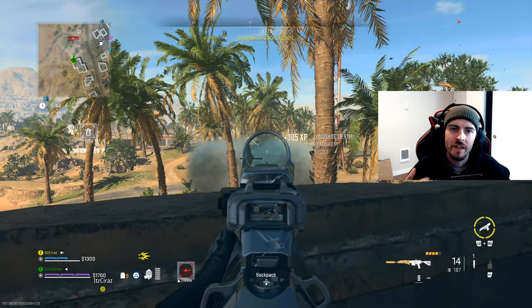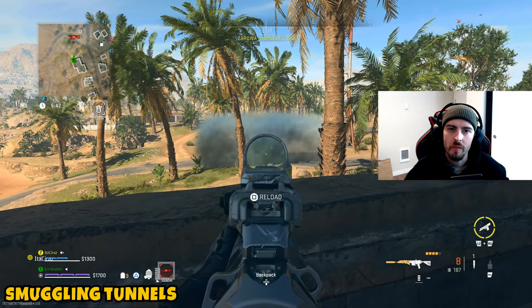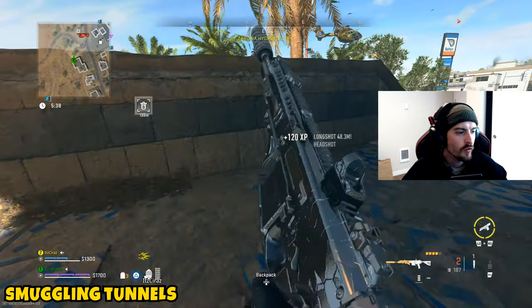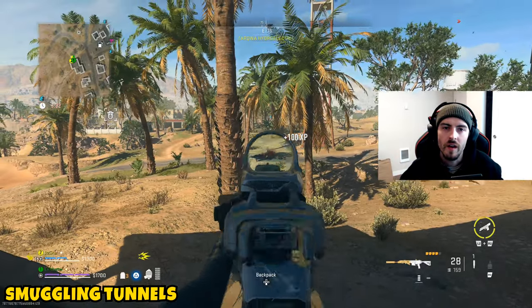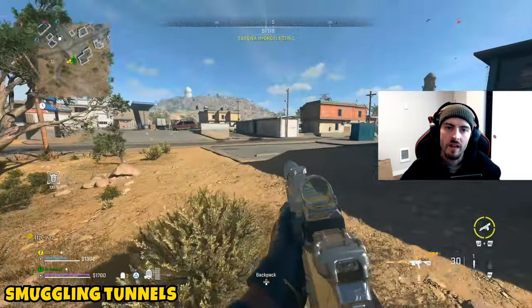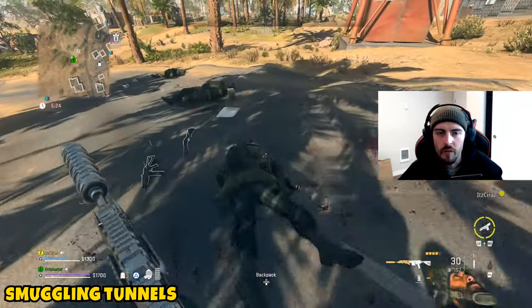Welcome back to the channel. In today's video I'm bringing you guys a quick mission guide for the tier 2 white lotus mission known as smuggling tunnels. This one is three parts and it will take you to a new spot on the map for season 2. If you enjoy this content, make sure you support the channel by smashing that like button — easy goal of 100 likes — and hit subscribe along with the notification bell.